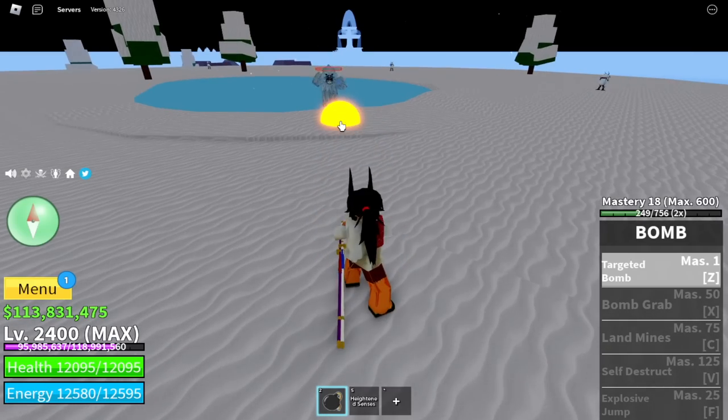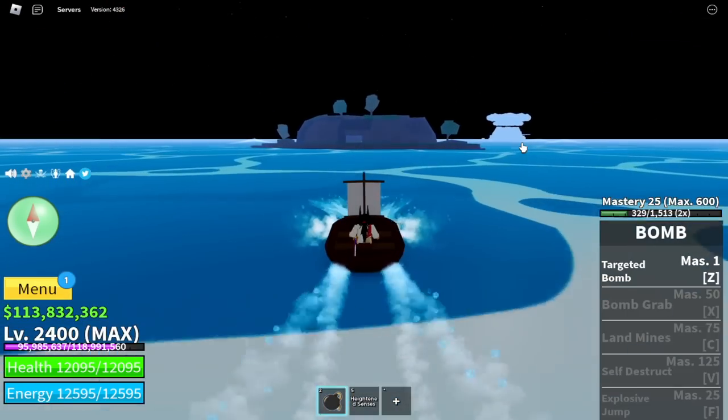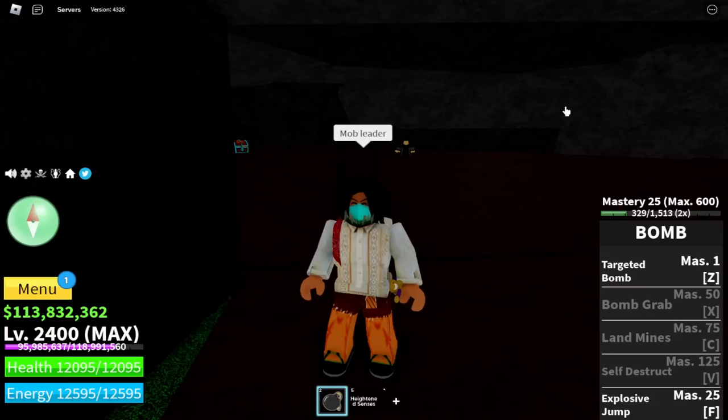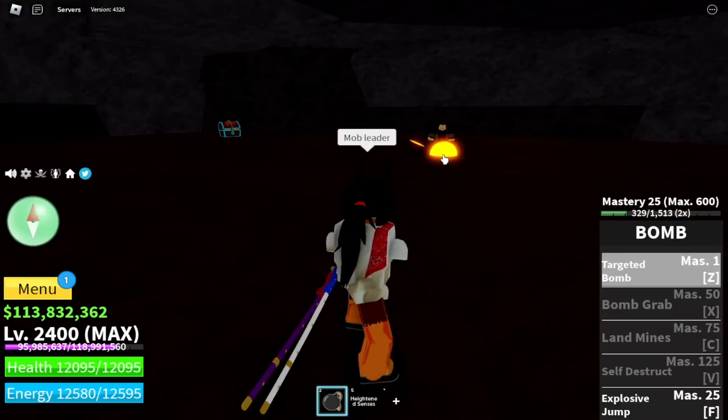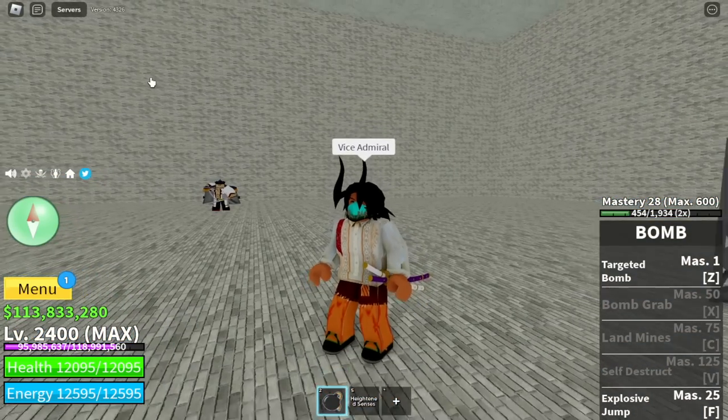And to finish the Yeti up — boom! So next is this island. There is a mob here called the Mob Leader, so I consider him also a boss, so let's defeat him. Next is the boss in the Marine Fortress — the Vice Admiral. Check it out: the F skill is unlocked, the Explosive Jump.